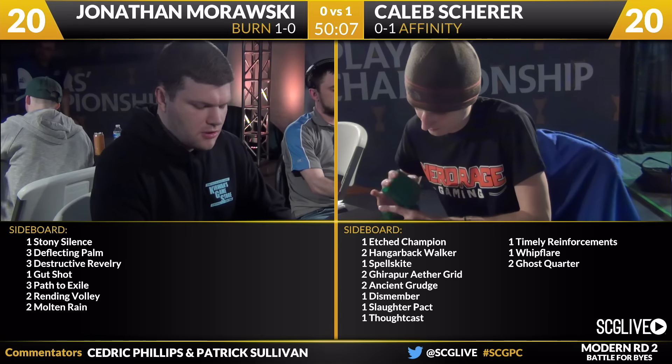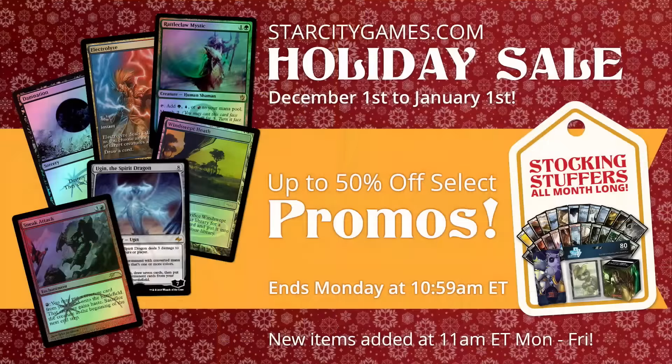No shuffle up for game number two. In the meantime, we're going to talk about the StarCityGames.com sale all month long. Right now, it's up to 50% off select promos until Monday. The website gets updated throughout the month Monday through Friday at 11 a.m. Eastern time, so make sure to head back to the website every single day. Right now, 50% off selected promos. On top of the sales that get updated throughout the week, there are stocking stuffers all month long — things like deck boxes, sleeves, dice bags, extended art lands, and so forth.